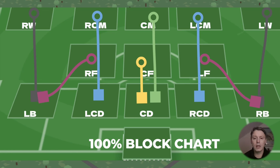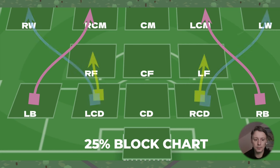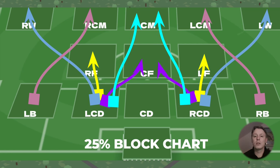On top of this we also have the nearby player chart, which means a 25% chance to block. Starting with the backs again: the left and the right back will have a 25% chance to block a right center midfielder or a left center midfielder, just like this. The left central defender has a 25% chance to block the right forward or the right winger, and the opposite goes for the right central defender blocking the left forward or the left winger. The left central defender can also block the center forward or the central midfielder, and that goes for the right central defender as well.